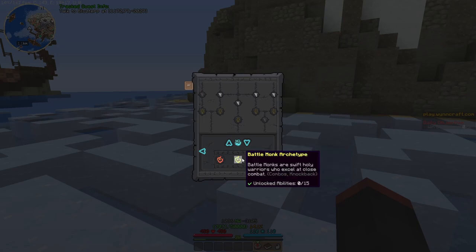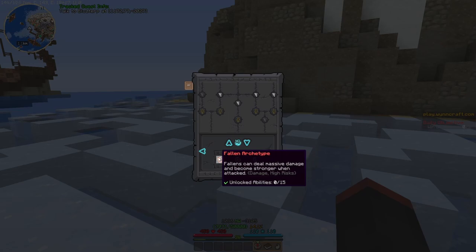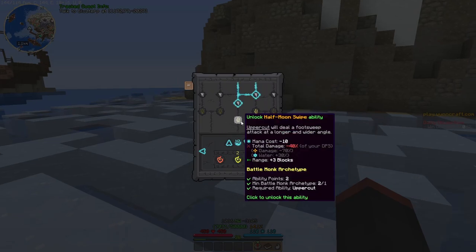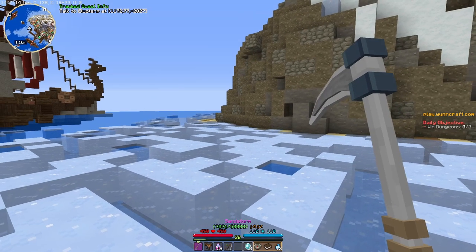I see — these abilities give archetype points, and when you have 15 you can choose the archetype. I kind of want to go Fallen or Battle Monk. I don't really want Paladin since I don't have many friends to play with allies. Uppercut will deal a foot sweep attack at a longer and wider angle, so Uppercut was this one — right, left, left.